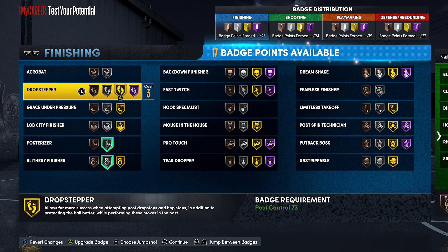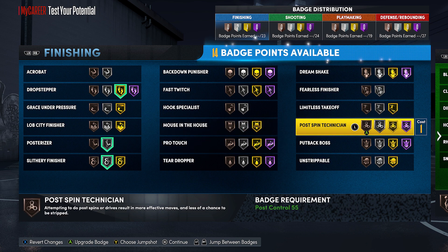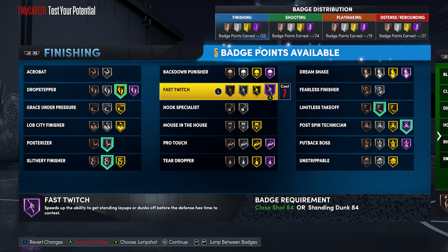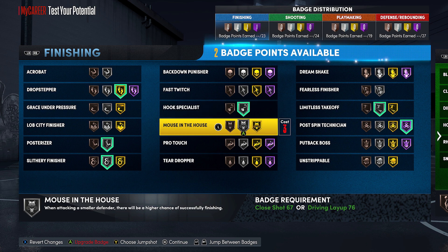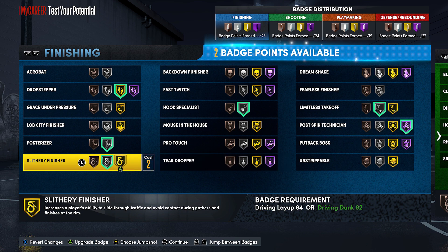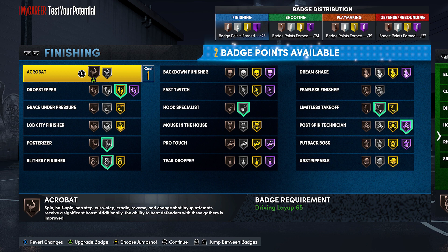I cannot tell you guys exactly what to put on because I'm not sure what you want to do with this build. Things like posterizer and slithery finisher are always going to be great badges no matter what. But you may want to put on drop stepper, post spin technician, back down punisher if you're playing twos or ones. Maybe if you're just spotting up, you don't need those badges. You could put on badges like unstrippable. You have a high close shot. You could put on teardropper and acrobat — I've seen some people do some pretty glitchy things with euro steps and hop steps this year. That is definitely going to be a slept-on badge all year.